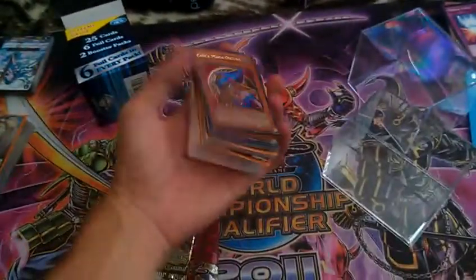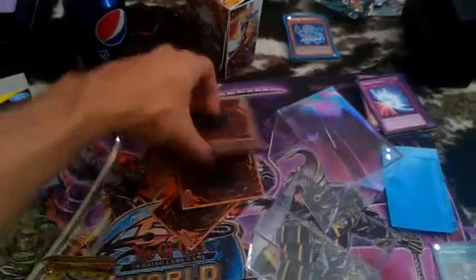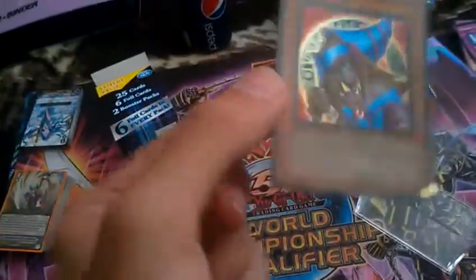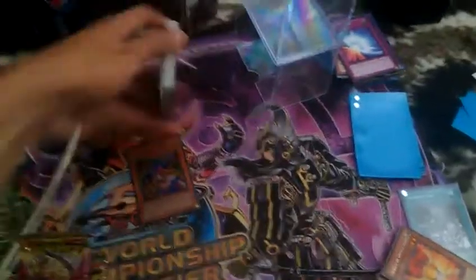So we got two packs of Crossroads of Chaos, this thing, styrofoam — because we all love that styrofoam. Let's see if this stuff is in good shape. Yeah, it's in really good shape, actually. The only reason why I bought it was for that. The plastic case is pretty cool too. Let's see what we got here.